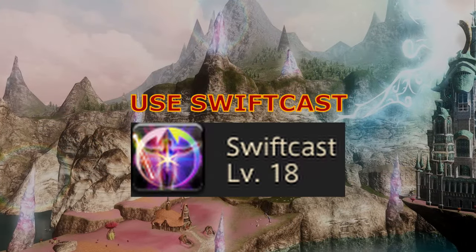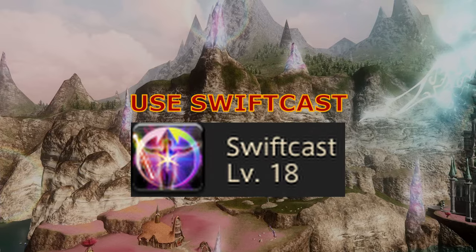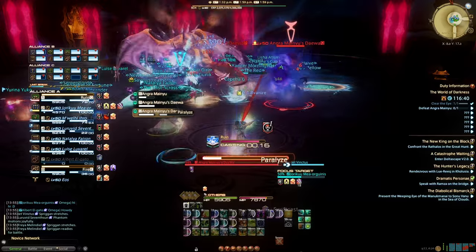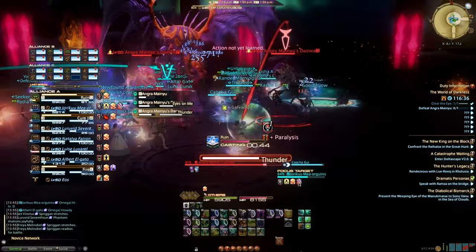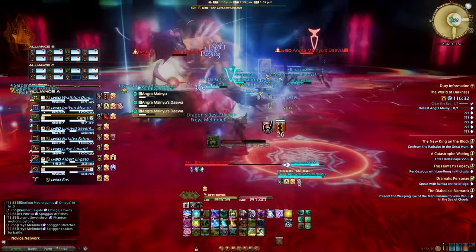Step 5: Swift Cast. This will be your best friend in many situations. This causes your next spell to be instant — like Raise, for example. With having to constantly marathon-run out of mechanics or participate in the Olympics with a tank aiming to set a world record in the dungeon sprint, Swift Cast will make a spell an instant cast, which makes Swift Cast an instant win.